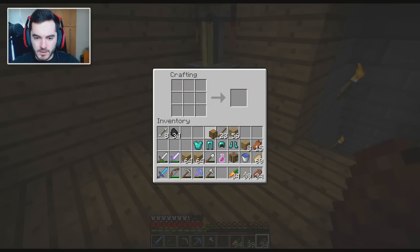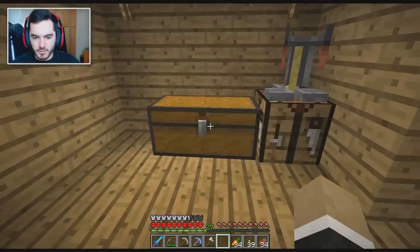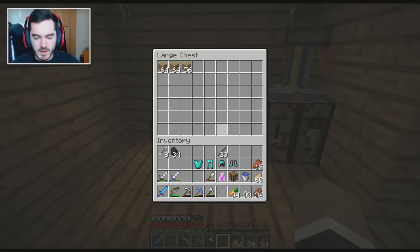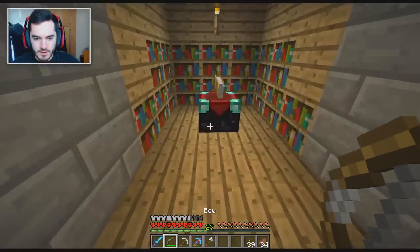I'm going to make two of them so that they can be together — a nice, happy couple of chests. I'll put them right there and then they can be happy together and I can put more stuff in there. Oh, I should try the bow as well because that could be good.